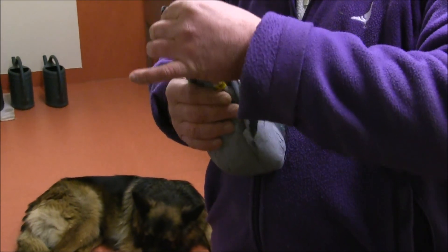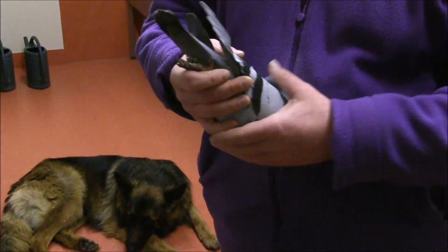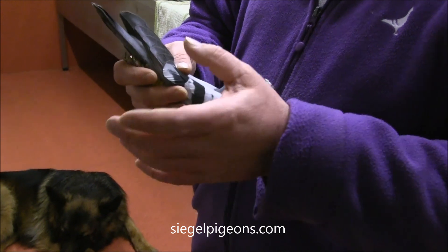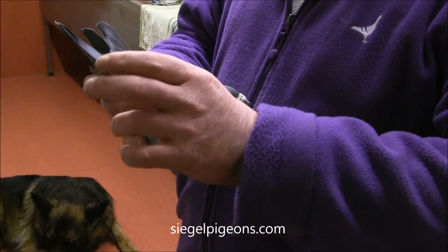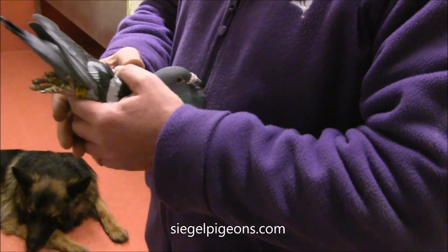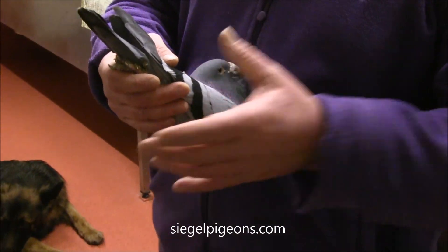They're both really good breeders. F-16 flew himself really great — he won the first national of La Soutrena with the old birds and youngsters combined, from 20,000 birds in the race. His best distances were 350, 500, and 600 kilometers.